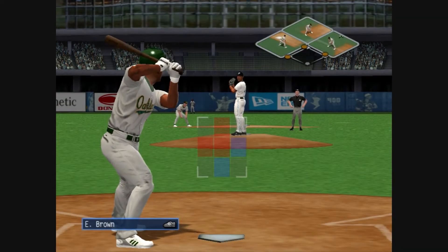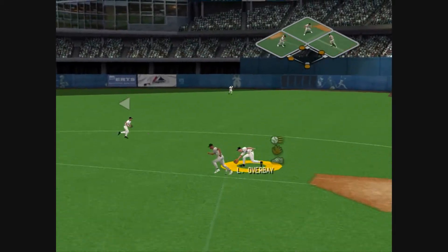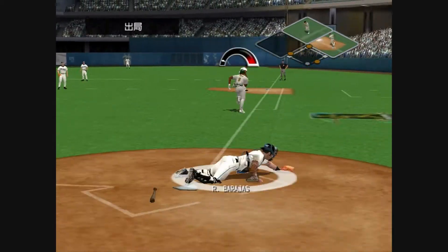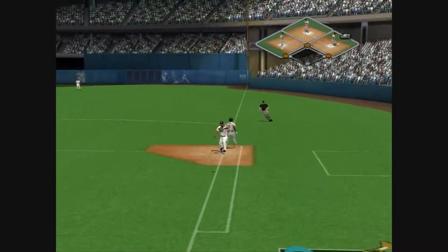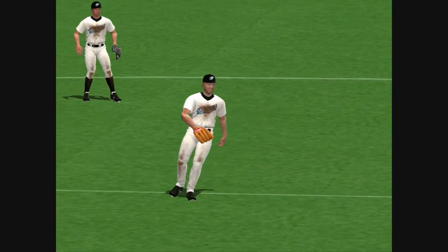Next up, Emil Brown. Hit to the right side. Got him at home. He's safe at first. He really doesn't make a very good throw here, but lucky for him, his teammate picks him up and makes a play out of it.